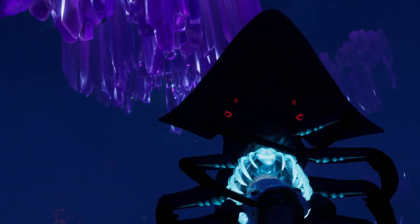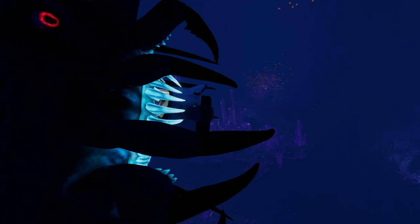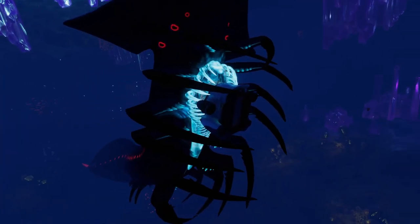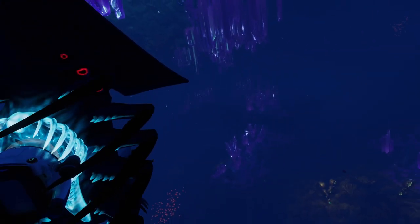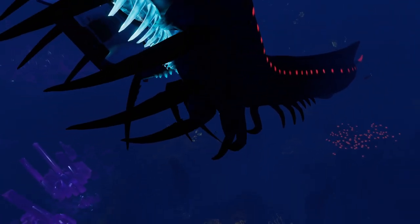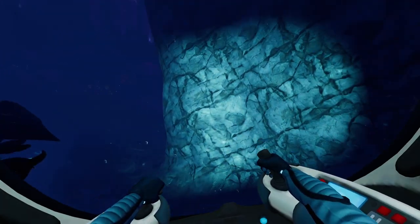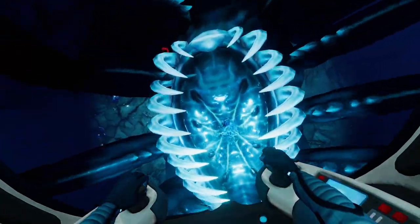It wouldn't even be unprecedented — Rock Punchers in this game already walk around on the sea floor. And in Subnautica 1, the Crab Squid has big legs and can both swim and walk on the sea floor. The Shadow Leviathan crawling would just be that same concept on a much bigger scale. I know there are programming limitations, but I think the crawling was 100% possible. Anyway, if you'd like to see me do this with other creatures, let me know in the comments. Hope you enjoyed — see y'all in the next one.